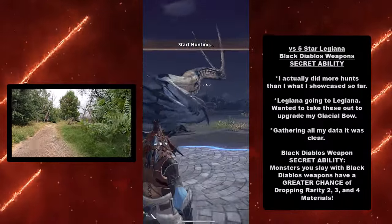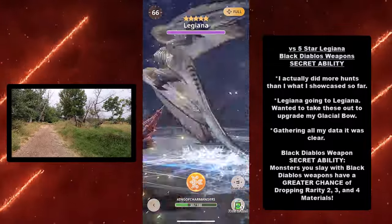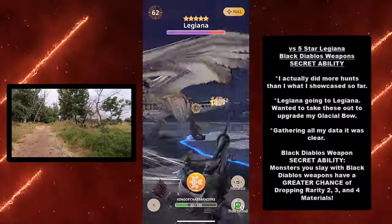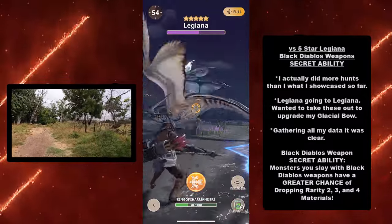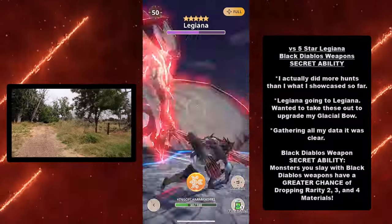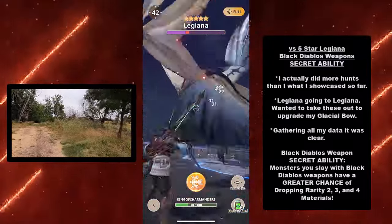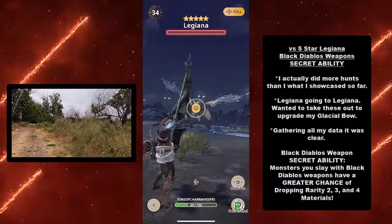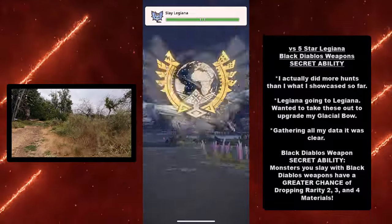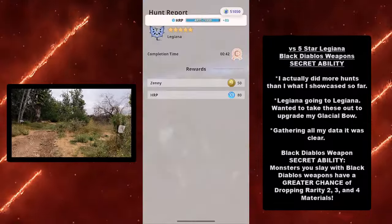Here we have 5-star Legiana, and here I reveal Black Diablos weapon's secret ability. I actually did a lot more hunts than what I've showcased so far. I was gathering my data and it became clear: Black Diablos weapon's secret ability is that monsters you slay with Black Diablos weapons have a greater chance of dropping rarity 2, 3, and 4 materials. It was clear as day.